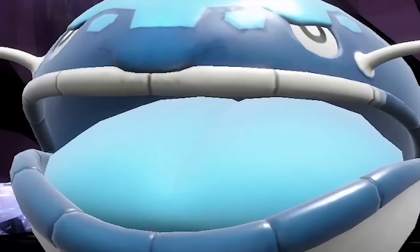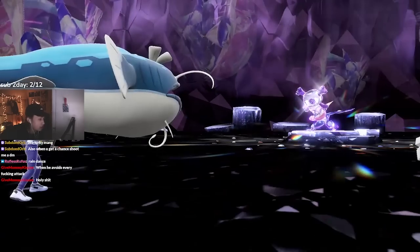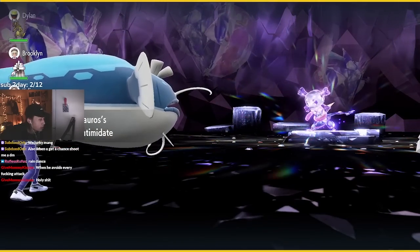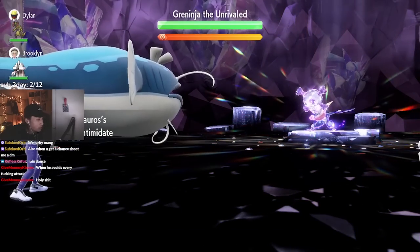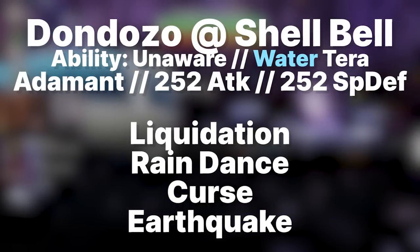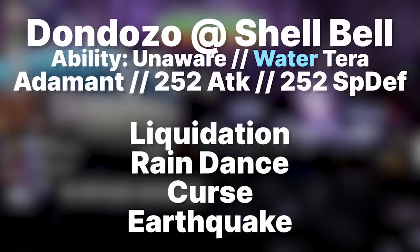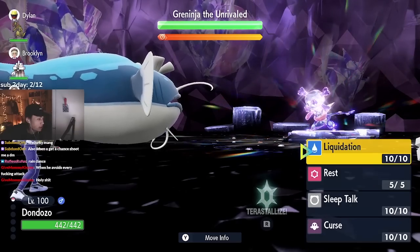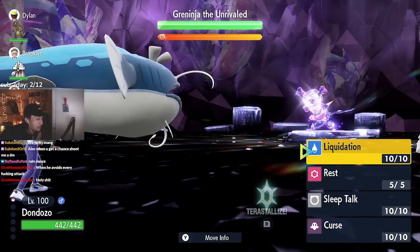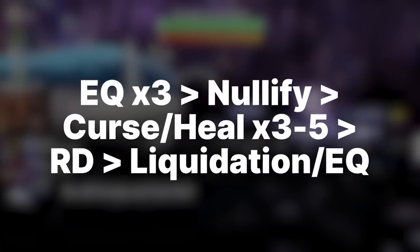The last Pokémon is Dondozo. This is the slowest but most consistent method — I haven't lost a single raid with it. Dondozo gets the ability Unaware, which ignores all stat changes on the enemy side, meaning no matter how many times Greninja uses Double Team, Dondozo will never miss.